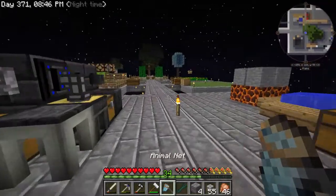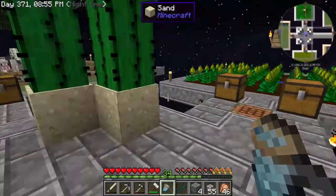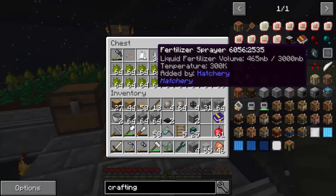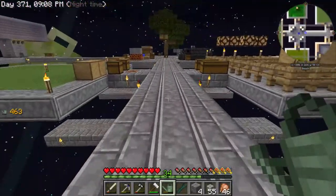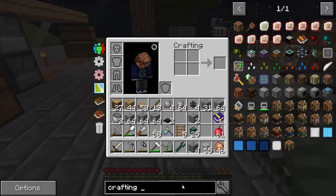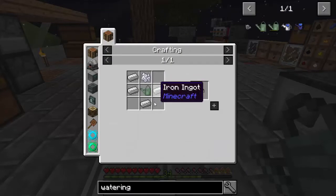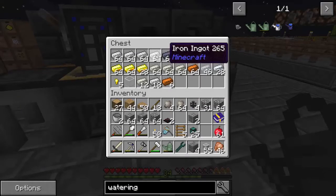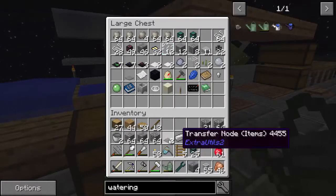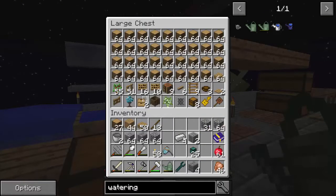Two more things I want to do — it has to do with the watering can and a fertilizing watering can. Let's upgrade the old watering can. Here's the upgraded version: it takes the basic one with some iron and some bone meal. I need one, two, three, four iron and some bone meal. Let me dump some inventory items I don't need.